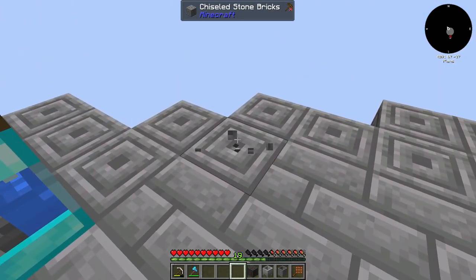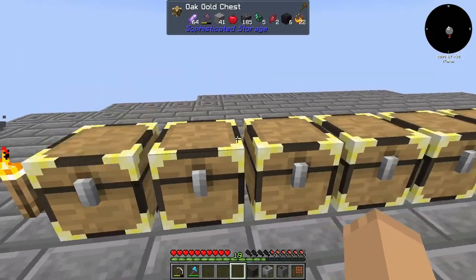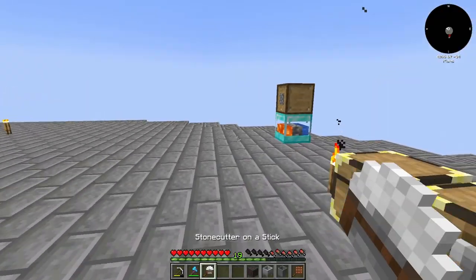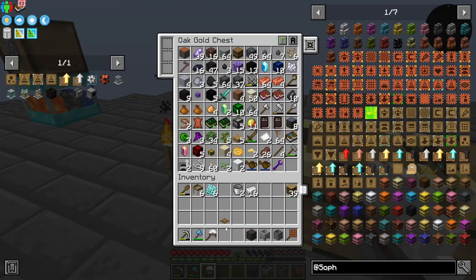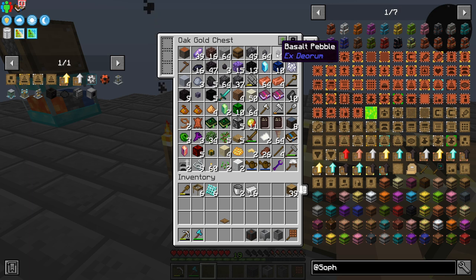To make the patterns here — the particular chiseled stone bricks right there. Here it is: the stone cutter on a stick. You right-click, put stone in here, and you get the pattern that you want on the right-hand side, as long as the stone cutter can make it.